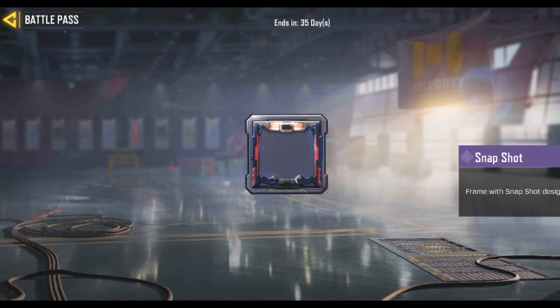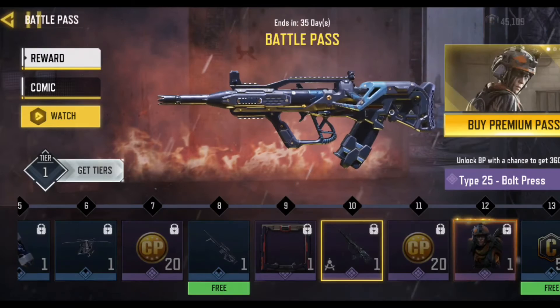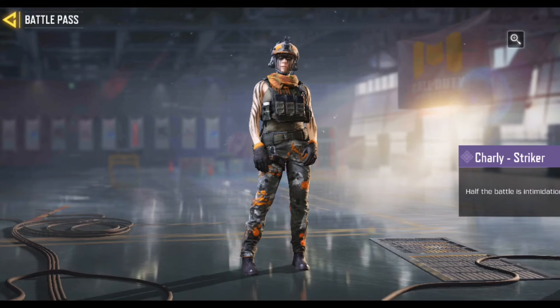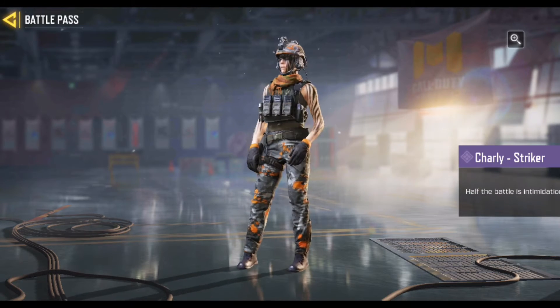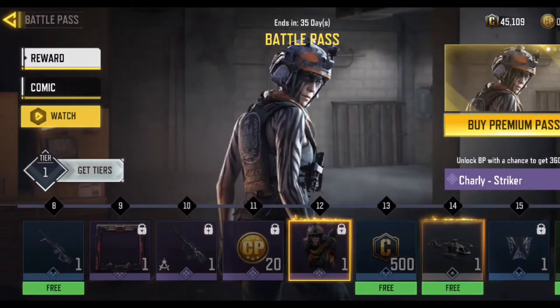We have a Snapshot frame — a frame with Snapshot design — and a Type 25, and another skin here: Charlie Striker. Half the battle is intimidation. It's really so skinny and not very interesting; I don't like this one.